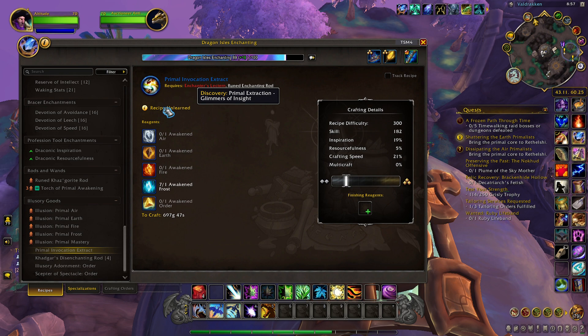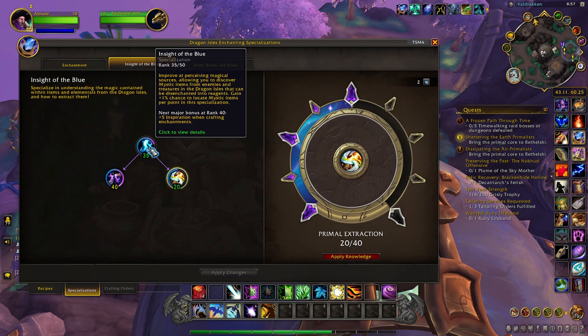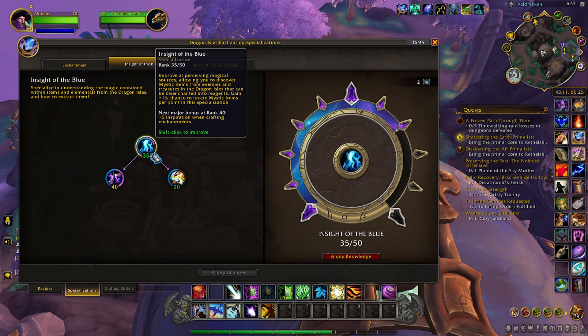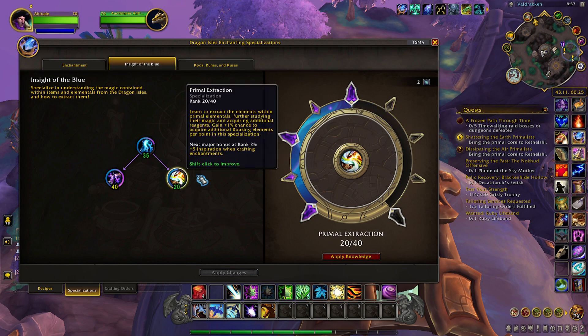Now there are a couple of things you need to do in order to get this recipe. The first and very important one is you need to have at least 10 specialization points in inside of blue. When you have 10 specialization points in there, you can unlock a sub-specialization of your choice. You want to unlock Primal Extraction.